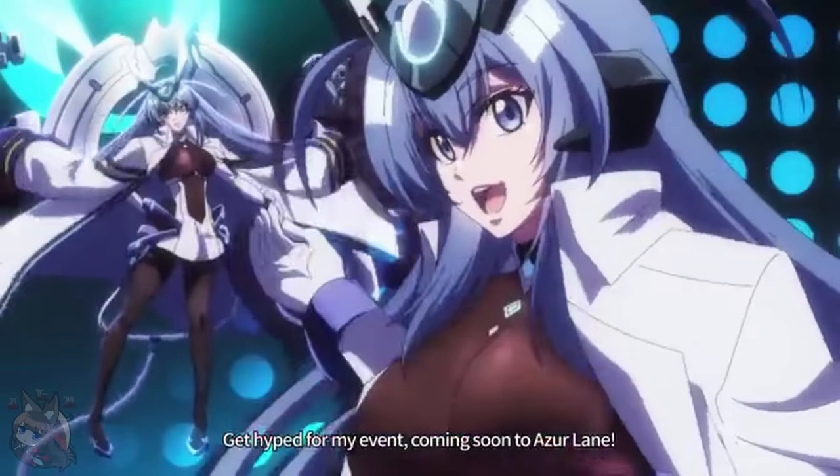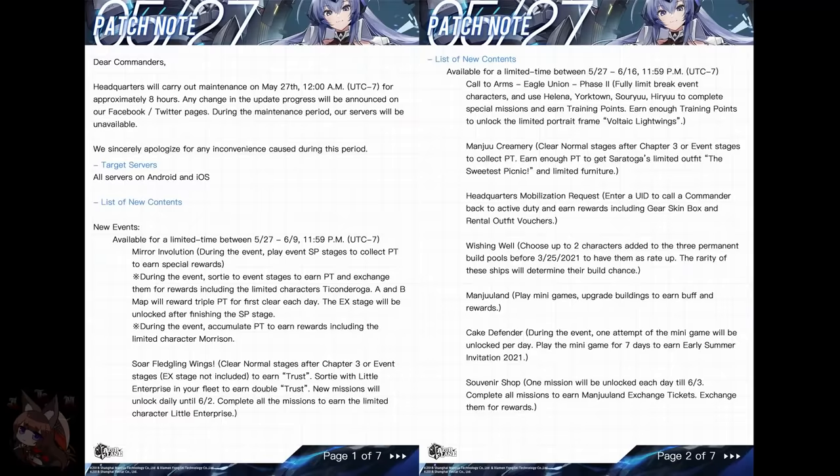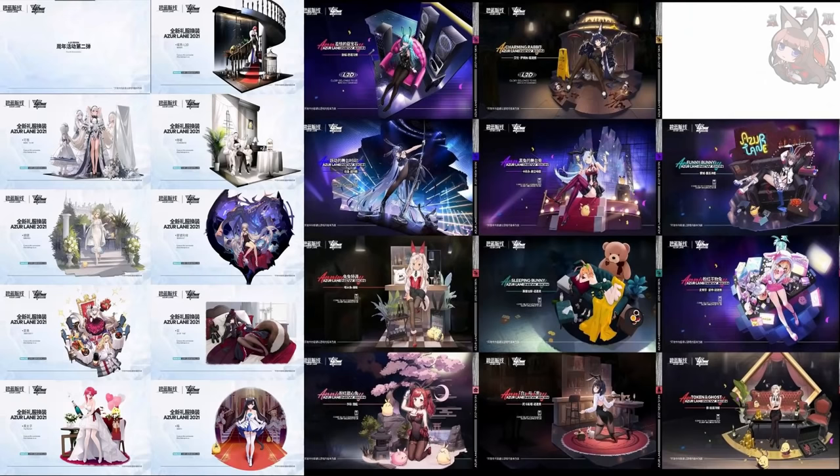There are a ton of other mini events, such as Little Enterprise's mini event. It will work similarly to Little Amagi's mini event. We get a wishing well, we get some mini games including a free skin for Saratoga, and we're doing a commander callback event.